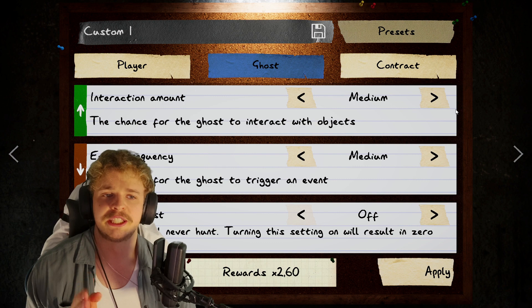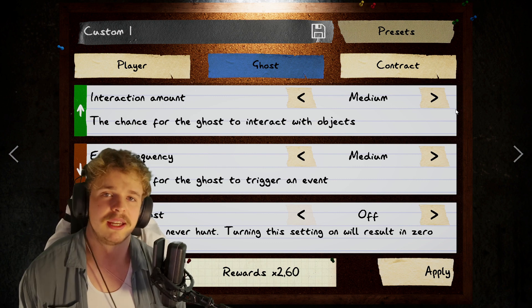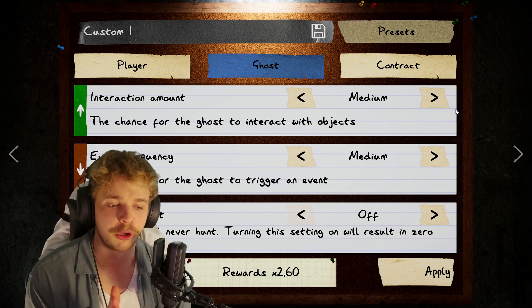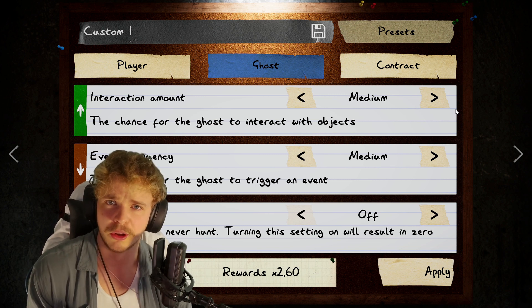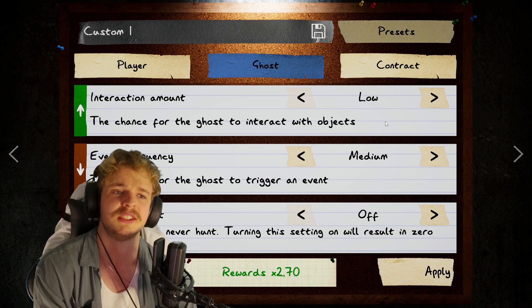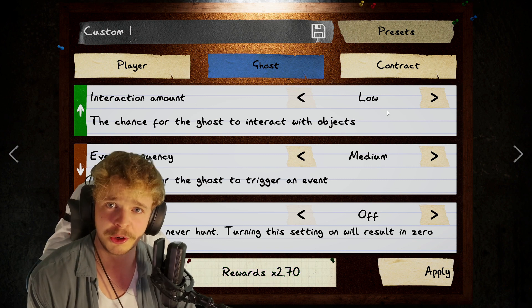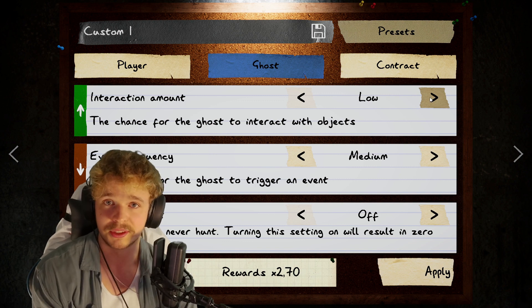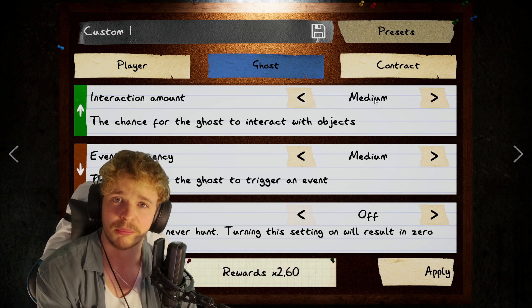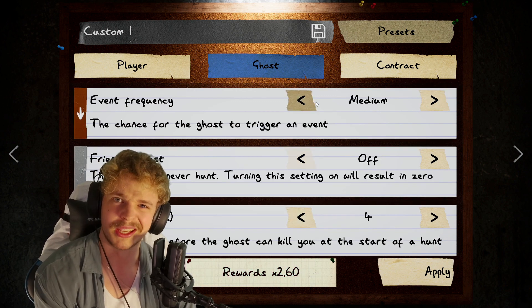Interaction amount — we want to keep this one at medium. That is simply because when you start off, your items' own interaction rate is already quite low. So you don't want to have this one low as well, because then the evidence will take longer and you'll have a harder time getting the ghost before it can hunt. So keep that one at medium. Event frequency though — that one can be low.